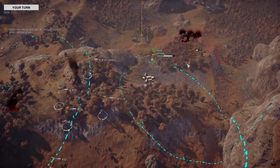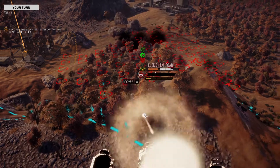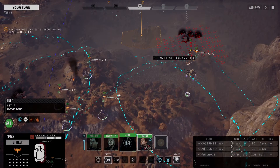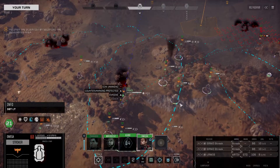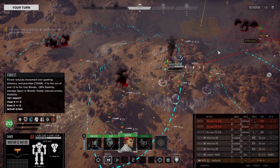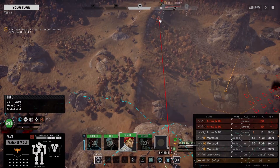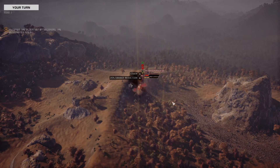We definitely have a hit chance here - 100%, we go center torso. Let's move up and we're going to go for the Hellbringer. Actually, throwing an arrow at an Elemental is just bad tactics - even if you do hit it, which is questionable, you're definitely looking at an intense amount of overkill.